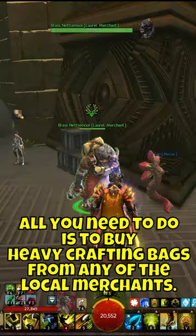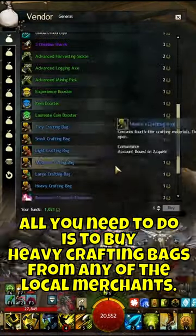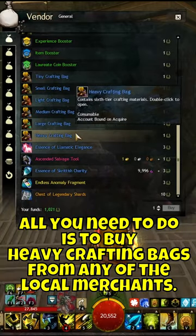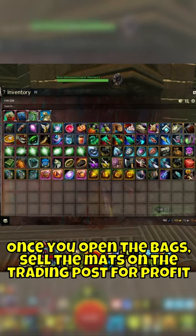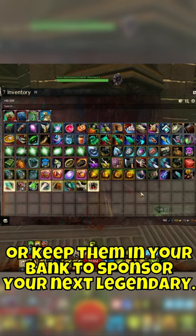Now, to convert your laurels to gold, all you need to do is buy heavy crafting bags from any of the laurel merchants. Each bag will grant you three random tier 6 crafting materials. Once you open the bags, sell the mats on the trading post for profit, or keep them in your bank to sponsor your next legendary.